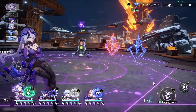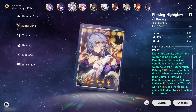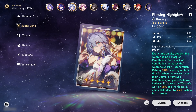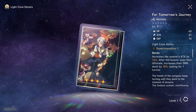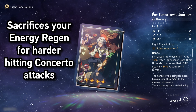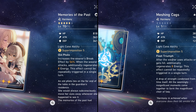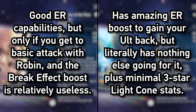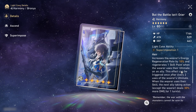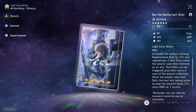Moving to her light cone options, this is a bit more straightforward. Flowing Night Glow is of course her absolute best choice regardless of which Robin you're building, given the huge balance of ER and attack percent it provides. A more F2P choice for Batman Robin would be For Tomorrow's Journey from the latest event — non-existent ER, but good damage boost for her Concerto attacks. For full support or a full ER build, Meshing Cogs or Memories of the Past are decent choices, though both have their drawbacks. Or if you have Sparkle's light cone instead of Sparkle herself, that's also a decent overall choice should you still want those 5-star light cone stats.